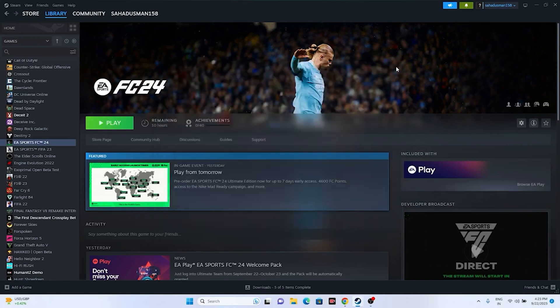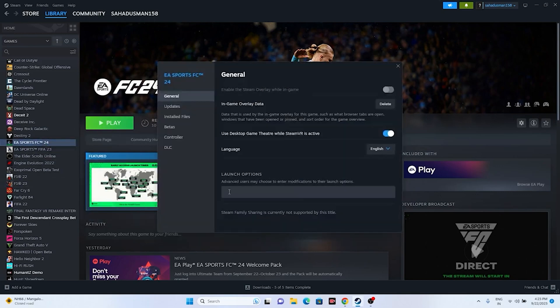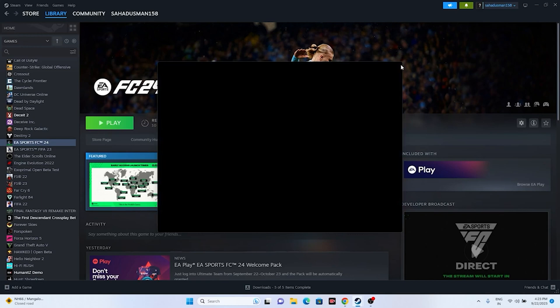The next fix involves giving commands in the Steam launch options. Right-click the game, go to Properties, and in the Launch Options field enter '-dx11'. Try launching the game. If dx11 doesn't work, try '-dx12' instead. Either one of these DirectX commands may resolve the issue.